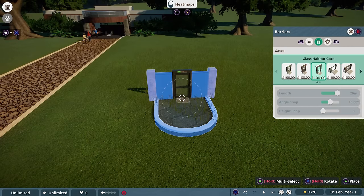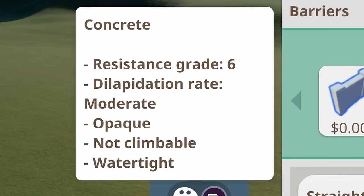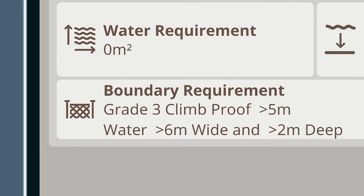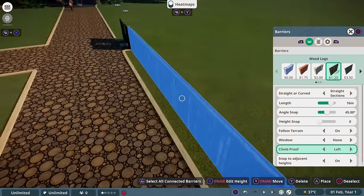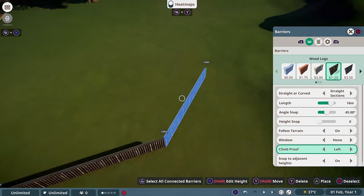There are a number of habitat gates to choose from, but for this build we're going to be using the wooden habitat gate. Then you can select your barrier, and this needs to be the right resistance grade to match your animal's needs. For the gorillas, the resistance grade is 3, so these wooden logs will be absolutely fine. You can adjust the length of your barriers, you can add windows, and you can even make your barriers climb-proof in the settings, and we're definitely going to need these to be climb-proof.